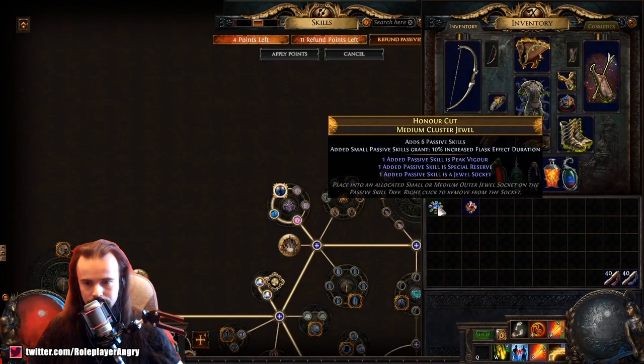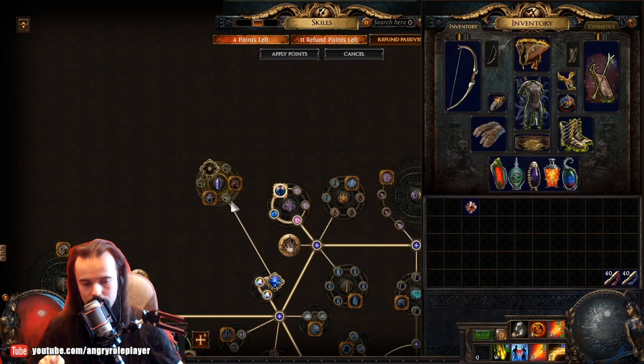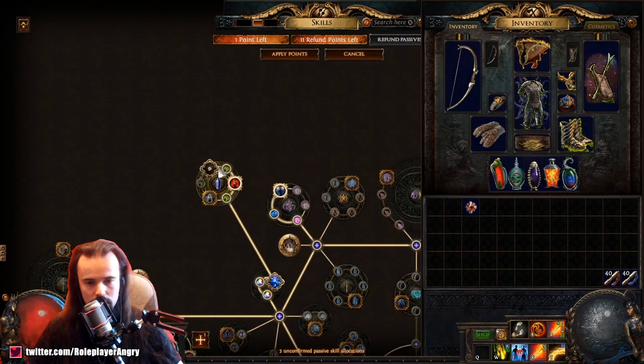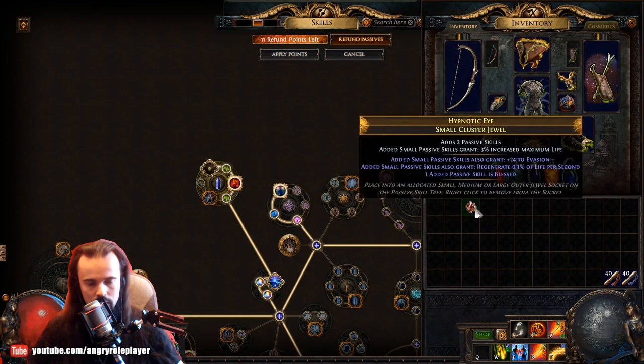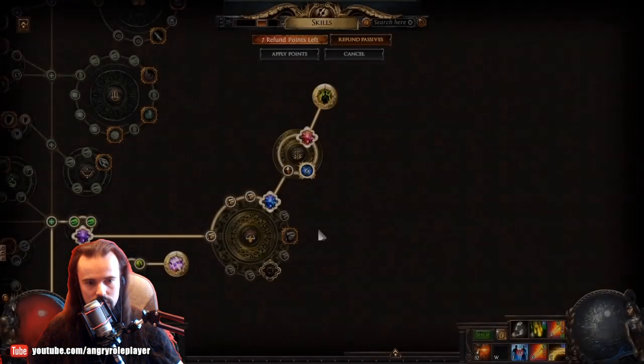Grow your passive tree by placing Cluster Jewels. Is it like only on the end of the skill tree, or is it in all places? Max life, plus duration — auto jewels. Even more jewels, jesus christ.